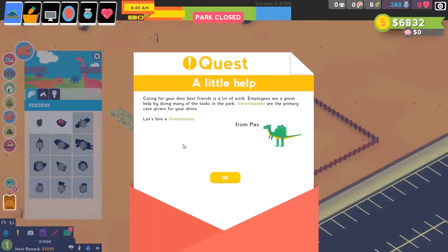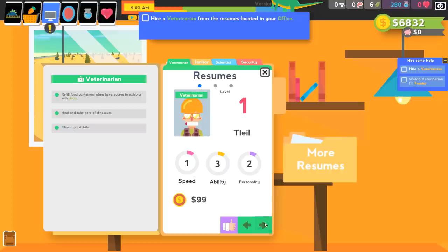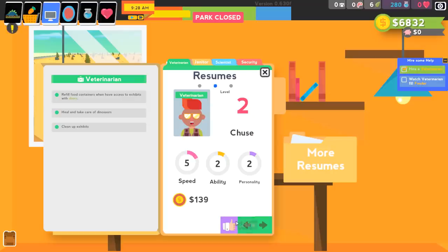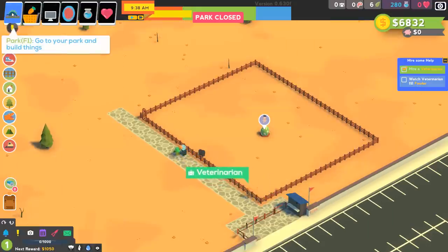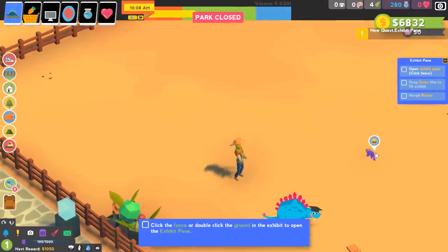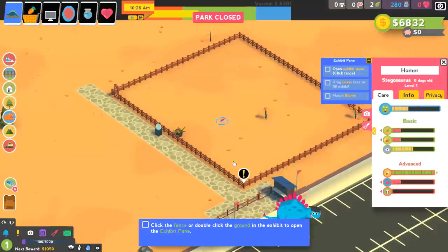Employees are a great help running the park. Veterinarians are primary caregivers for dinos, so let's hire a vet. We've got our resumes — this vet seems the most well-rounded, so we'll go with her. Actually, let's hire two just in case. We can assign tasks to employees. And look — we've got a little baby dino down here. His name is Homer. He's pretty adorable. Honestly, if I could have that running around my living room, I'd be pretty happy.